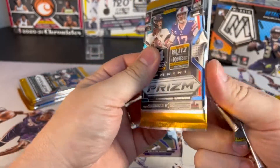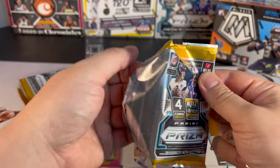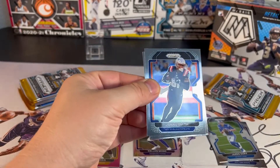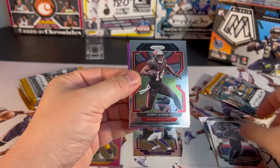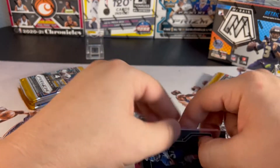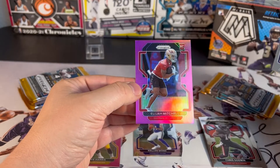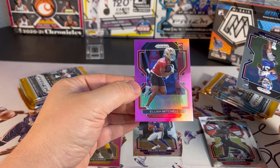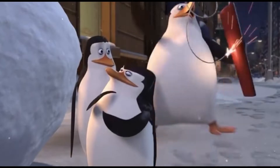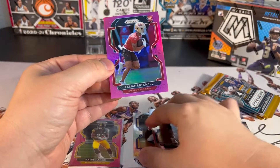I'm going to kind of move through these — we've seen this product, it's been out for a while, just want to rip the packs and see the cards. Chris Godwin, Gary Brightwell for the pink San Francisco rookie. Elijah Mitchell there.